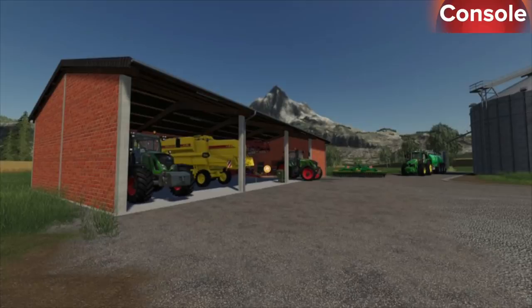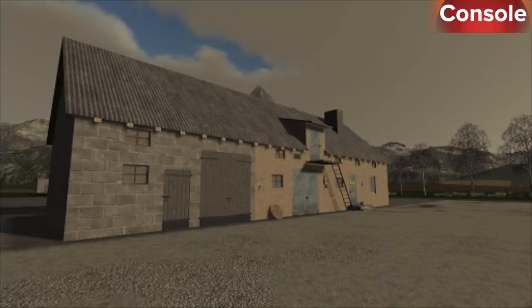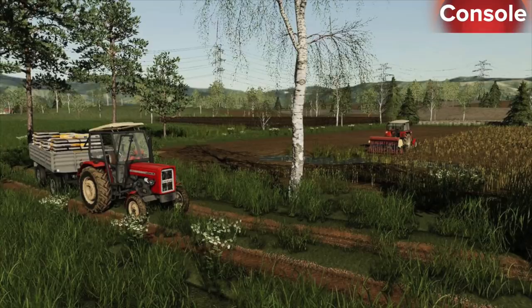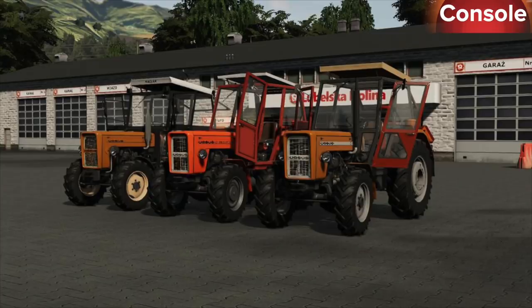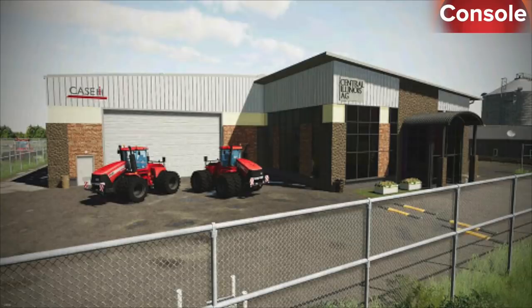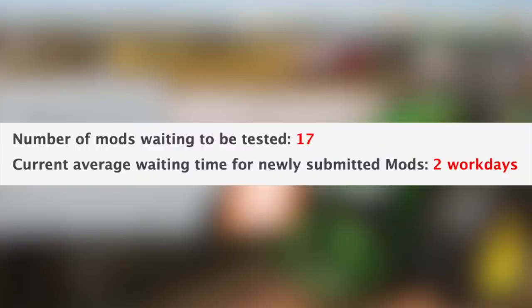Also in console testing: Manor House, Open Shed, Polish Chicken Coop, Small Polish Garage, Starliner 4045H Cutter Trailer, Ursa C355 4x2, Ursa C355 4x4, Water Tank 2000L, and welcome to Stone Valley X2 — this is the update. With all that said, we still have 17 mods sitting waiting to be tested, and the current average waiting time for newly submitted mods is two work days.